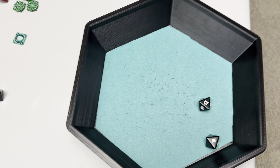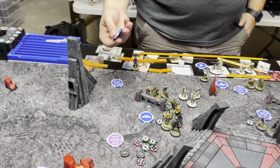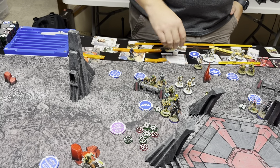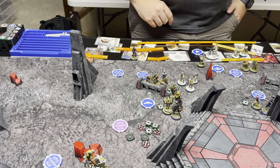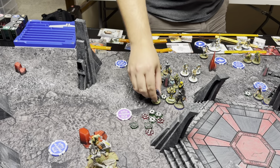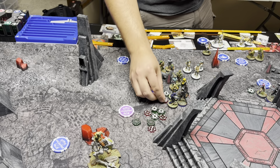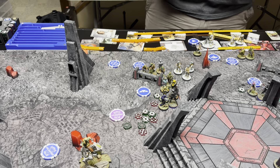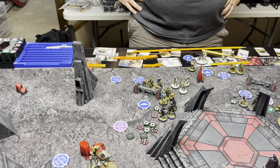We didn't clearly establish cover for the spires, so we're going to agree to count them as cover from here on out. Rebel Troopers have one suppression — keeping it. Using a free heal to bring this guy back from a wound. Why wouldn't we? Sabine's not wounded yet, so that seems like a good call. And then we'll probably just pick the token up.